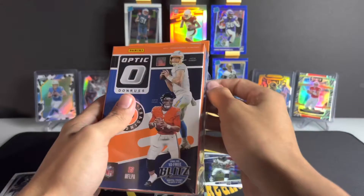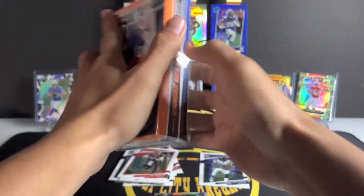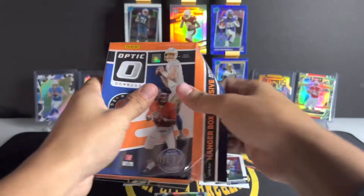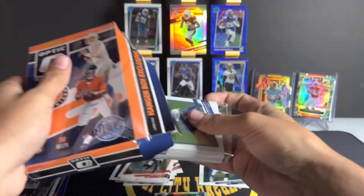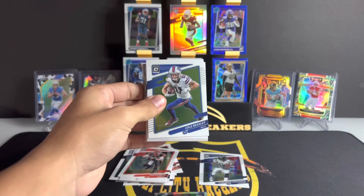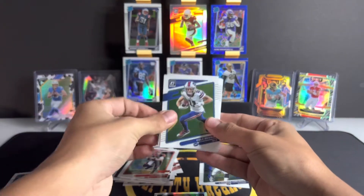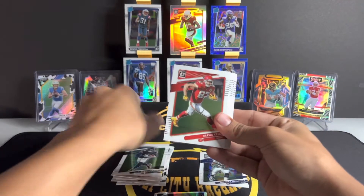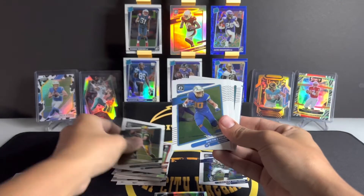Let's get into the second box — hopefully the second blaster is better to us. That first one was kind of brutal. Let's just pray that we get a downtown — everybody pray. We're gonna start off with Cole Beasley, Allen Robinson. Optic is one of my favorite products of the year.